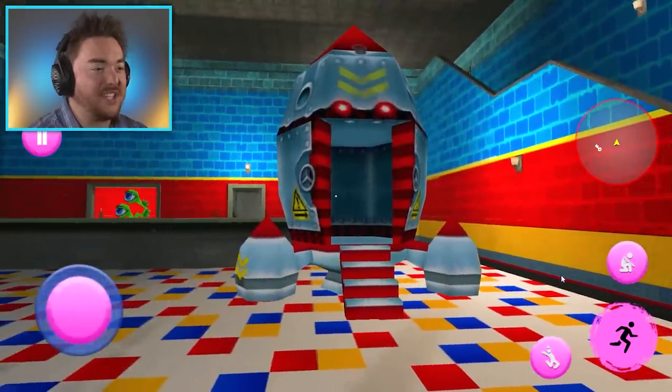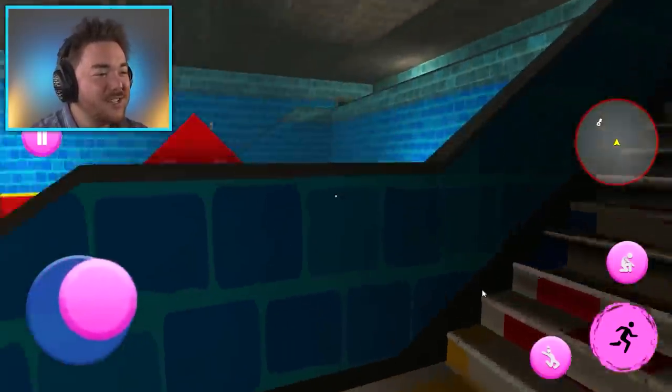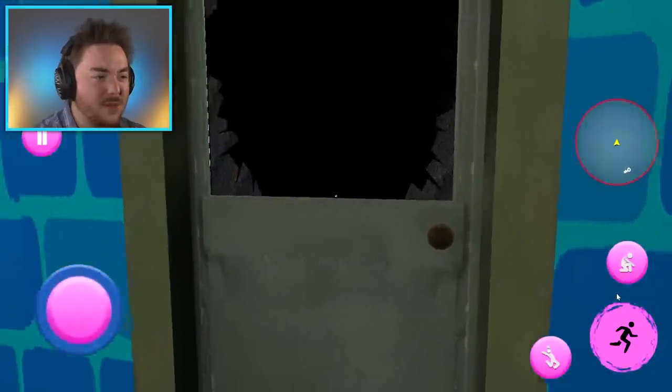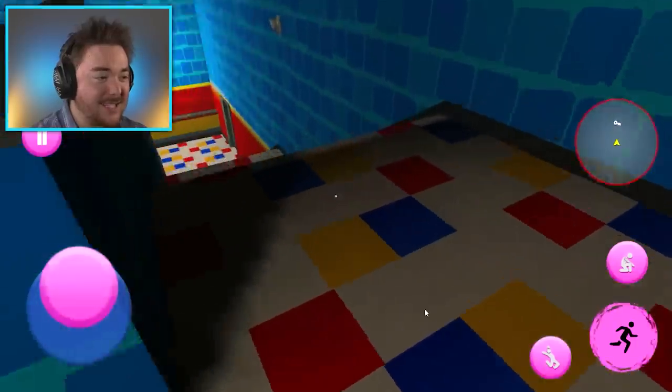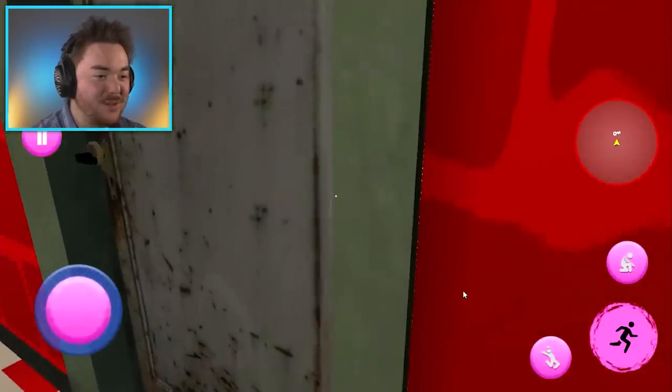We just have a rocket ship right here at the center of the room. Why? I don't understand. So we're finding Granny or something, right? Is this just a copy of a granny game? It has the textures, I'll give it that, but I'm so confused.